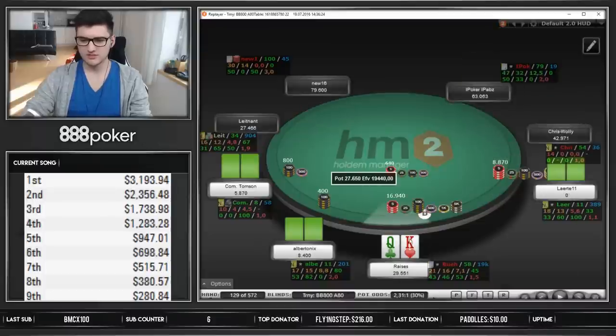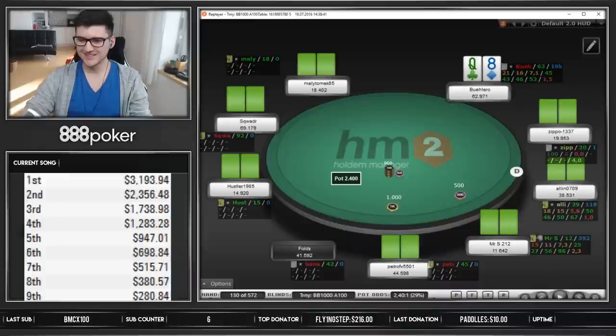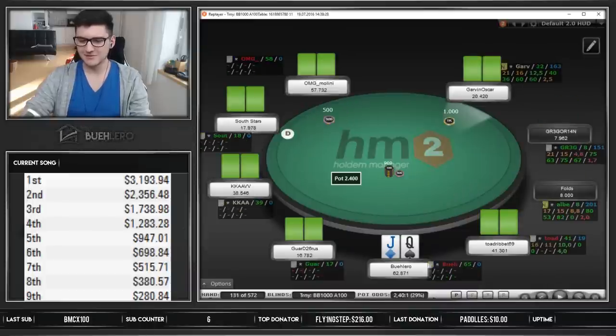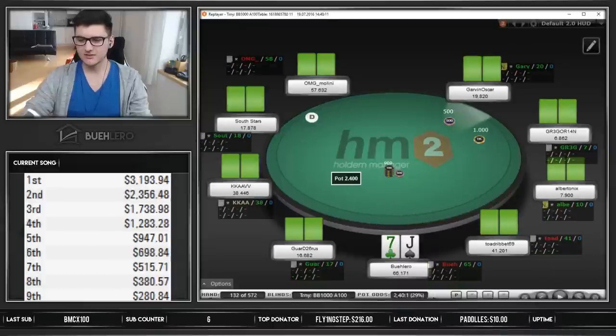King-queen on the button — he jams 11 big blinds, we go for the ISO. I think that's certainly a fine play. Queens no good, taking it down. Outplayed, outplayed there — I mean our ISO is correct and that's what matters in this spot. Queen-check, we take it down.